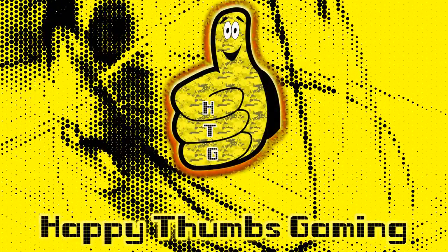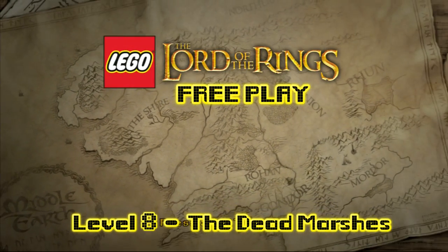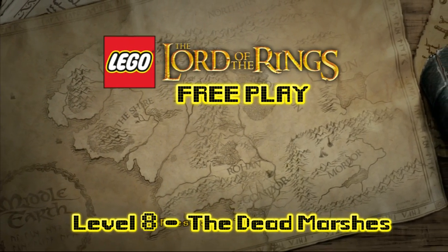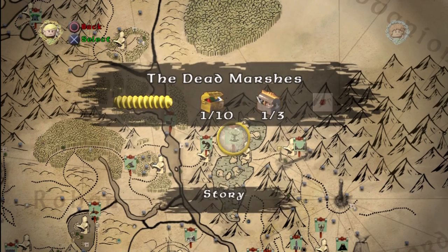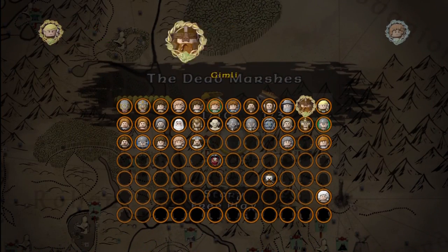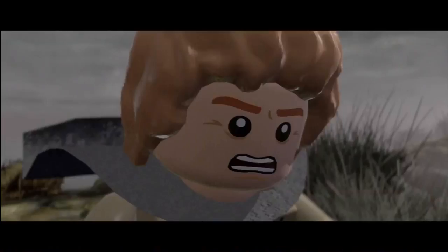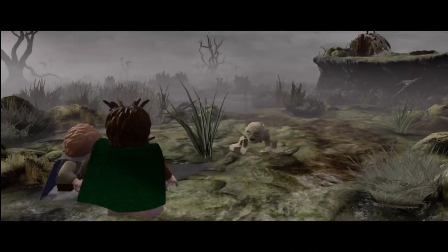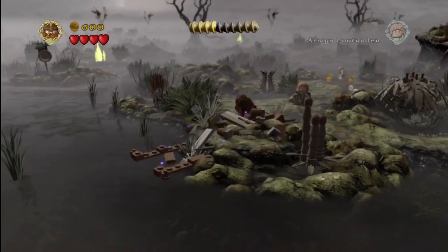Hey everybody, it's Brian with Happy Thumbs Gaming. Today we're checking out free play level 8, The Dead Marshes, for Lego Lord of the Rings. For requirements, you need something to pull an orange handle — either the Mithril Boxing Gloves, Shagrat, or Uruk-hai. You're also going to need something to blow up silver mithril objects, so either Berserker or the Mithril Fireworks.